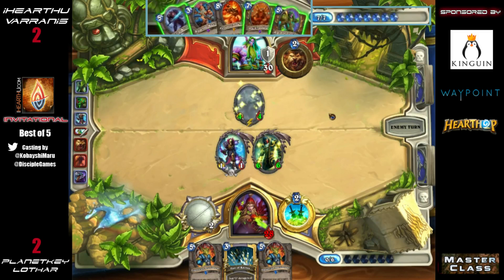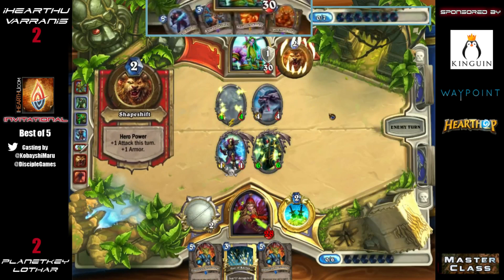As Varanus, you know this is a game you need to take — this will allow you to win the entire series. It looks like he's going to play aggressively. He brings a Druid of the Claw down in cat form, uses hero power to clear the Blood Mage, and goes all face. He still saves the Shade — Rogue doesn't have a good way to deal with a stealth Shade.